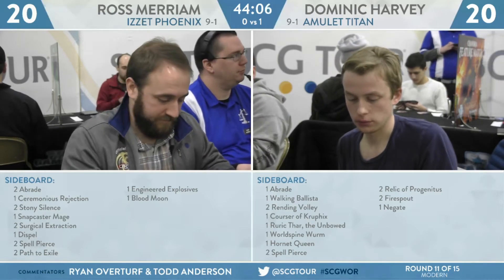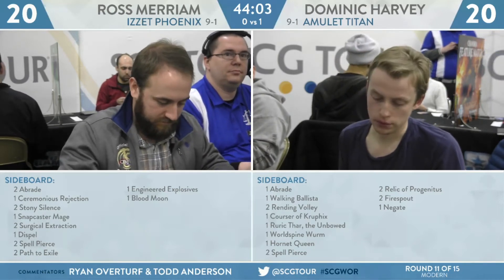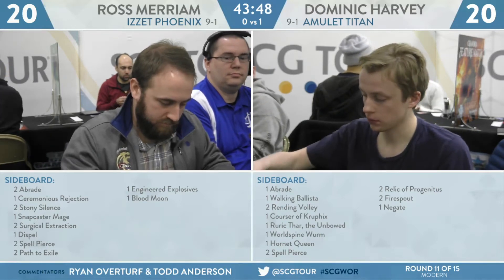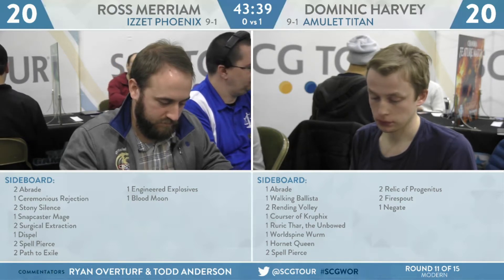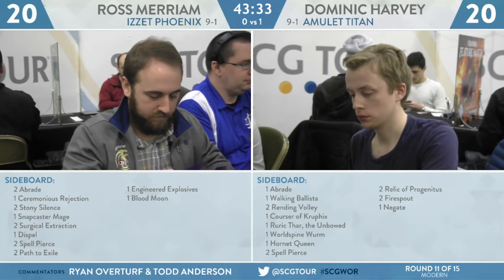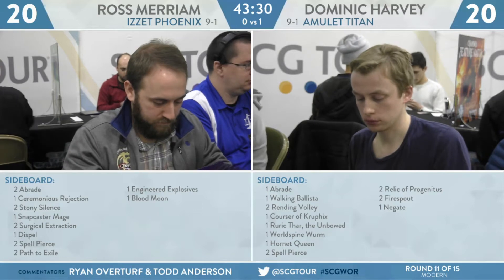The Blood Moon is obviously coming in. Something like Explosives can help deal with Amulet of Vigor. Path to Exile could be an out to a resolved Primeval Titan. It's tough — the whole reason I don't like playing the Izzet Phoenix deck is because you're in such a tough spot against things like Amulet Titan and Ironworks. You don't really have a significant clock usually, and your points of interaction are based on whether your opponent has a lot of creatures to target. He's going to basically need a Hail Mary to come back, especially after that Game 1 Through the Breach Emrakul destruction.